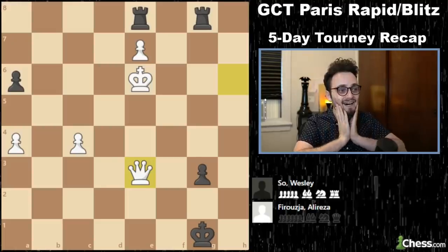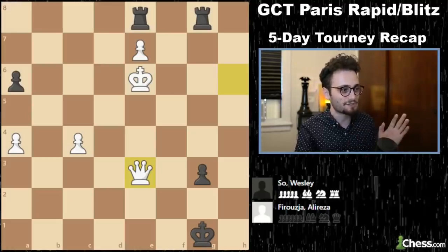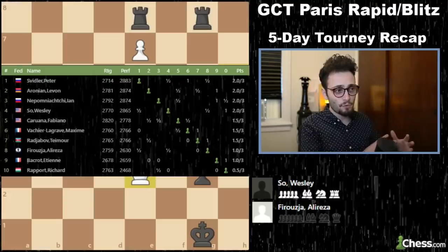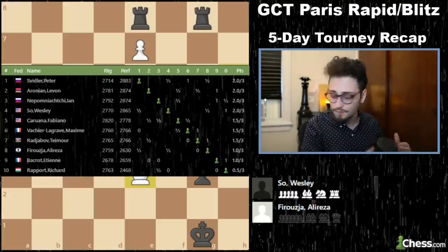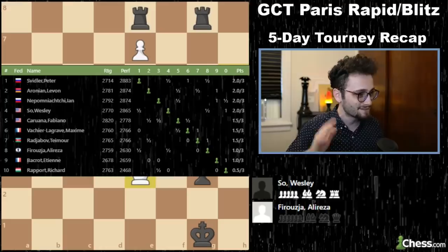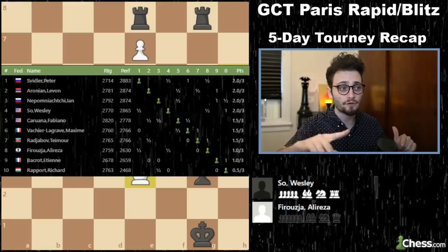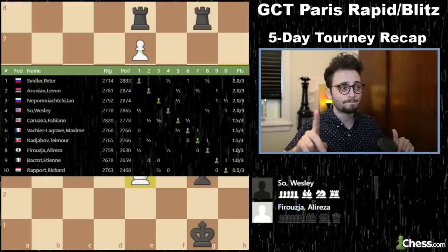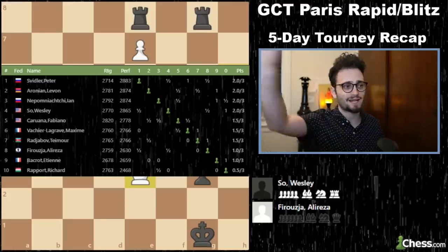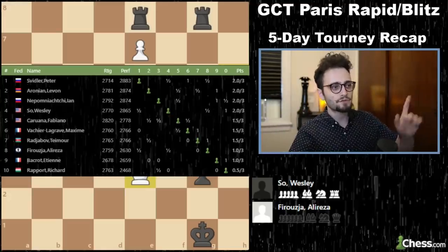Alright, everybody take a deep breath. This was just one of many, many exciting games. But I don't want to make a one-hour recap of just this. These are your standings and players after the first day of action. Richard Rapport, Etienne Bacrot. The way scoring works — for a win you get two points, for a draw one point. The top guy has one win and two draws. The rapid games are worth double. I'm now going to move on to the second day.